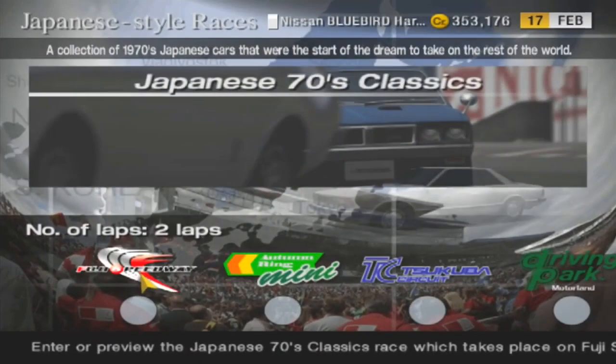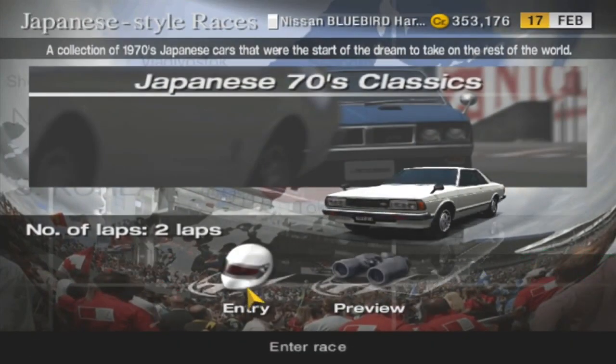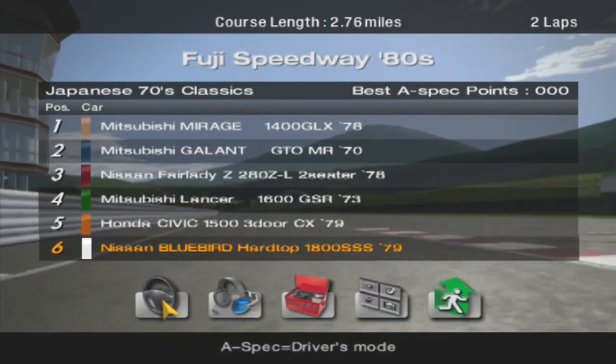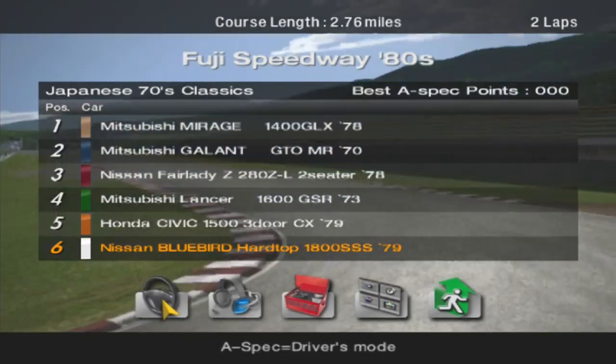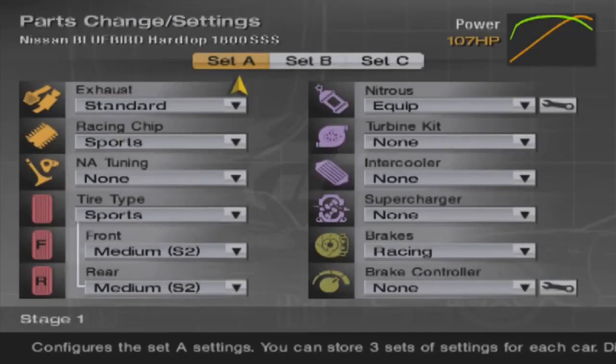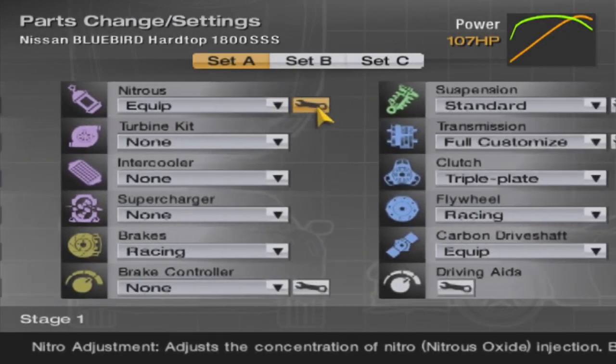But it's our last Japanese championship, so cheers. Fuji Speedway, let's do this — hopefully with a little more of a chance. Mitsubishi Mirage this time. So they didn't really give me the same. I should have known, with this being a '79, that it would have had very, very short gear ratios.